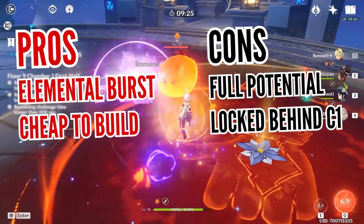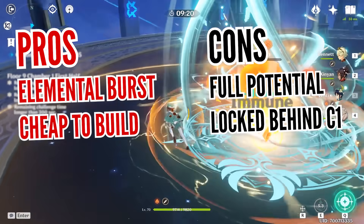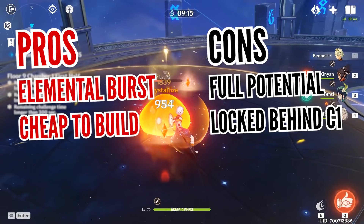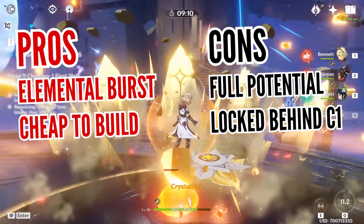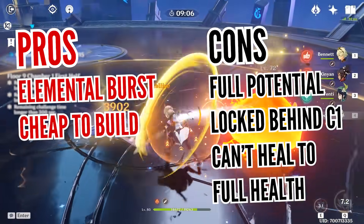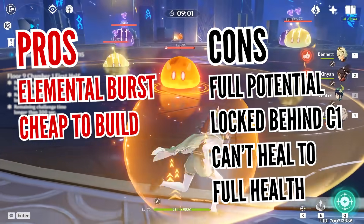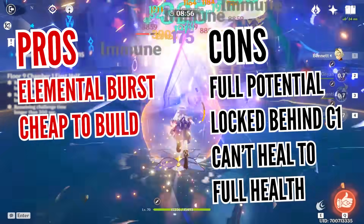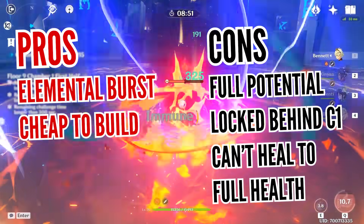However, this doesn't mean he's entirely without fault. The biggest issue is that he's handicapped by a health restriction for getting the attack boost, which gets removed at first constellation – it seems almost unfair how much he changes in terms of consistency. You no longer need to depend on some silly requirement to give the team the attack boost they need, and without this constellation, he definitely feels more situational. It's also important to keep in mind that his healing only works until the character reaches 70% of their health, which means you can never fully heal your team – though this is understandable since this is the exact threshold needed to keep the attack boost active at Constellation 0.